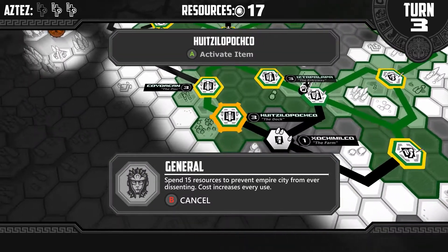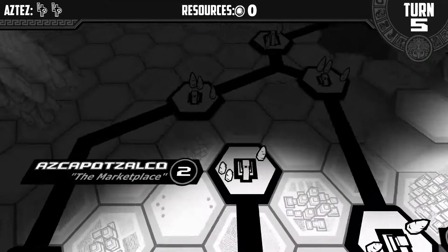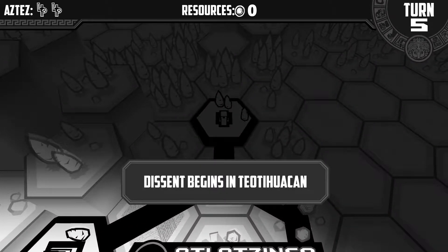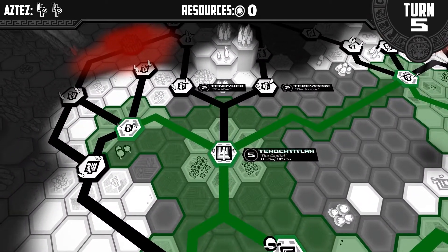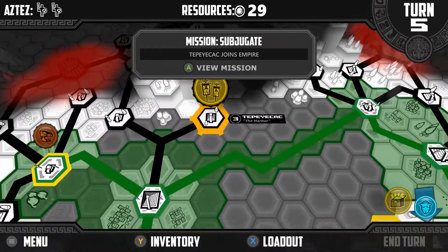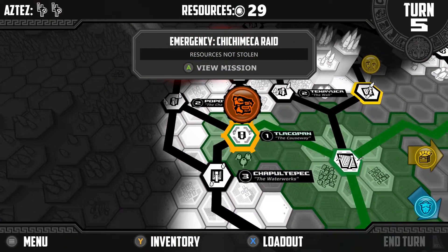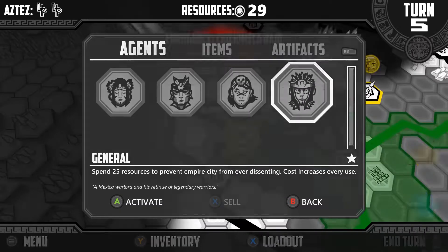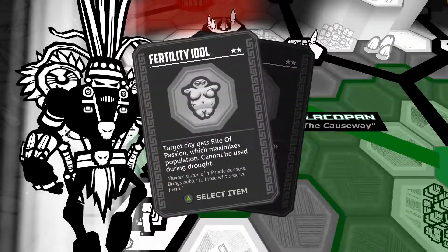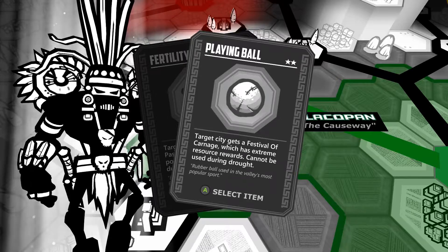Descent is an important factor since it is game over if it reaches your capital. Generals and assassins can be used to quell descent, which of course has a cost associated with it. Items are another strategic factor — cards can eliminate an event at the cost of 3 resources, increase the population of a target city, limit agents' abilities, cause a festival to spawn, or most critically, grant you an additional Aztec when used. You obtain cards from the conjurer or from completing certain missions, and unwanted cards can be sold for resources.